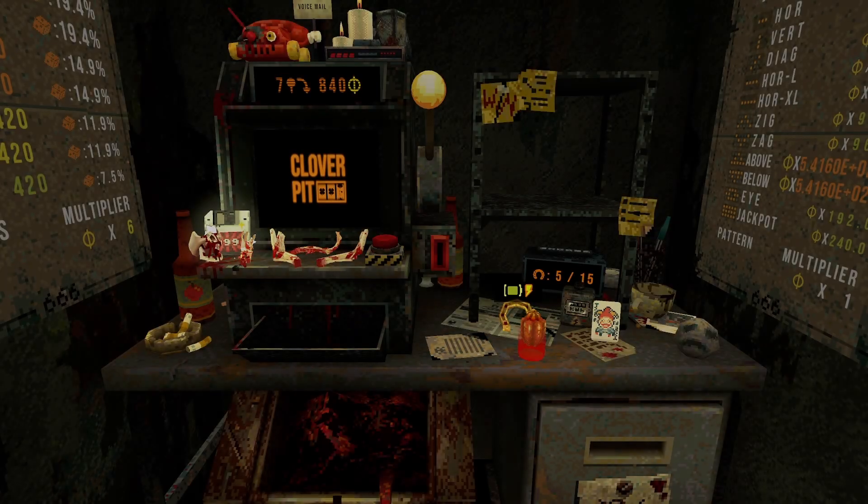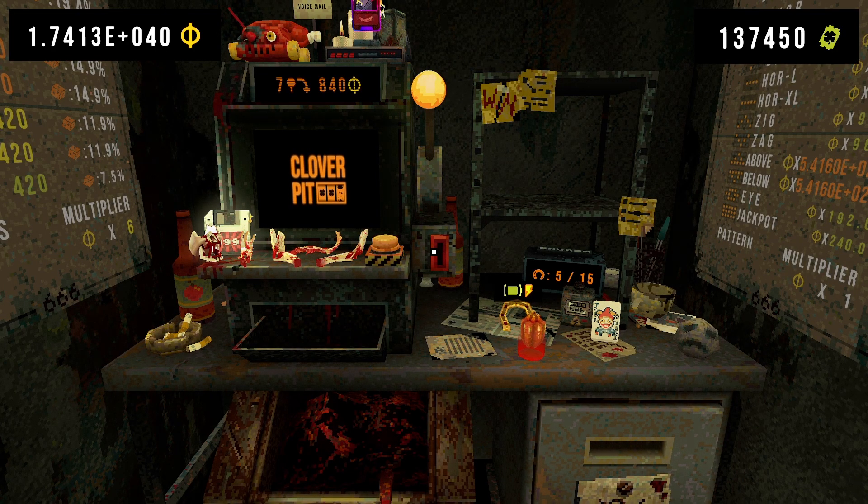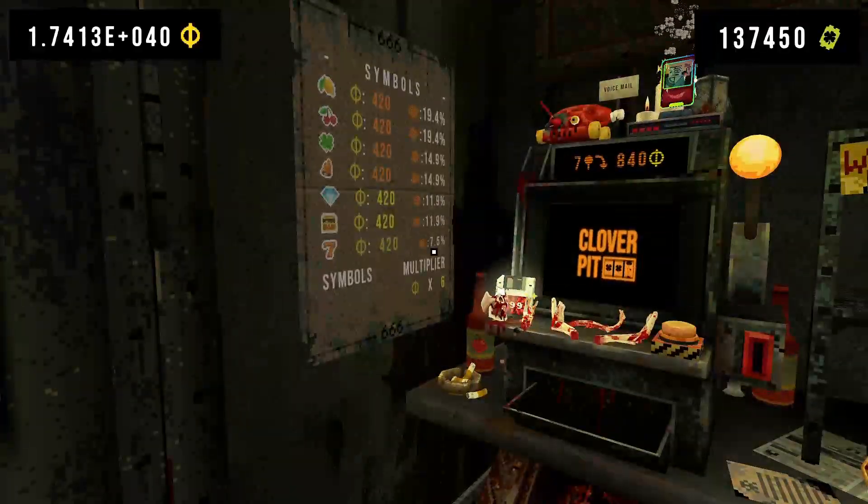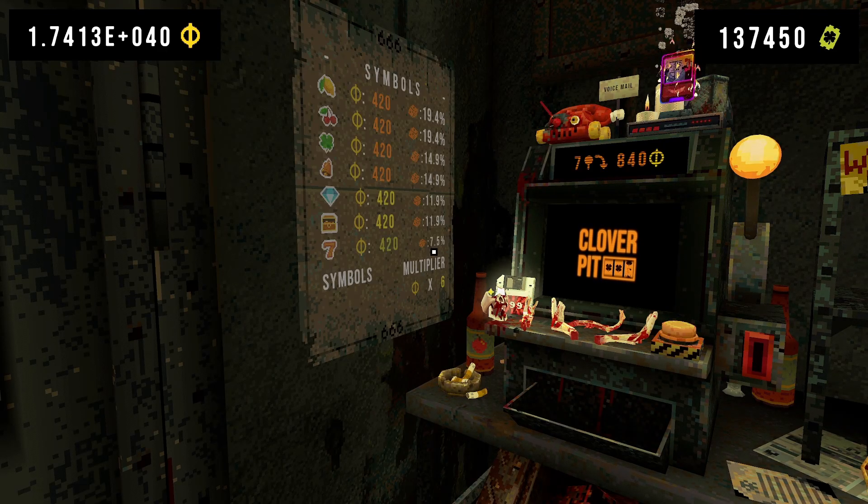Let's talk about luck. The simple explanation is the number of luck you have is the minimum amount of same symbols you will get in that roll. If you roll, you see a bunch of symbols, and every one of those symbols is determined by the number you see here. For every single one of the 15 symbols, the game will decide which symbol to pick based on this chance.